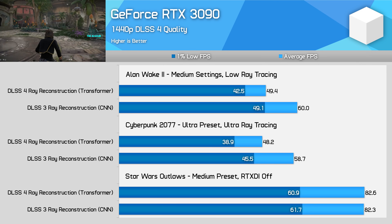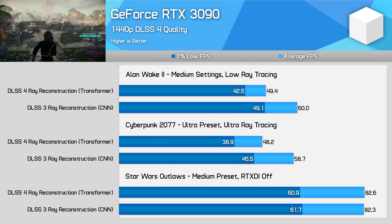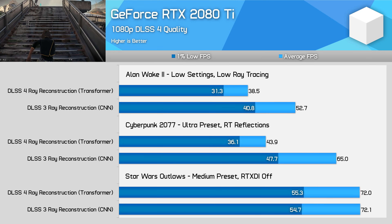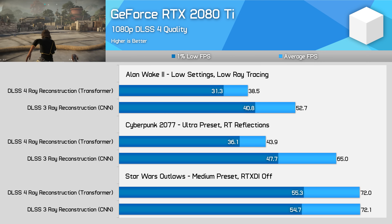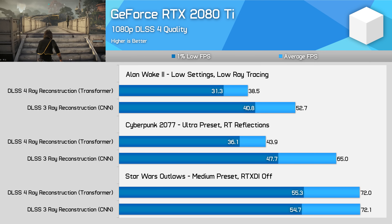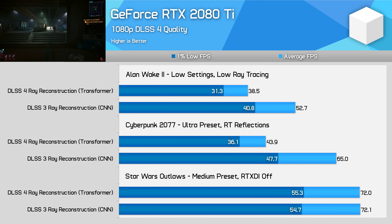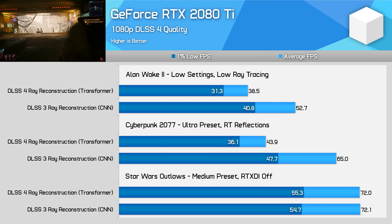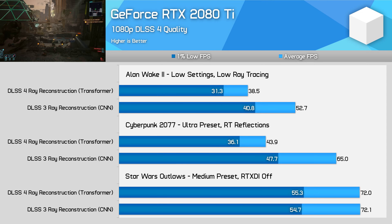The most likely explanation for the performance difference between Ampere and Ada Lovelace is the difference in tensor core architecture, with Ada supporting a wider range of precisions that are potentially being utilised here. As for Turing, with the RTX 2080 Ti, this GPU is really only suitable for low quality ray tracing today. I had to dial back to 1080p with DLSS Quality and the lowest quality settings used so far. In Alan Wake 2, I saw a 27% FPS reduction using DLSS 4 ray reconstruction versus DLSS 3, and a 32% reduction in Cyberpunk 2077. This makes it hard to recommend the newer model on older 20 series GPUs, and of course you do need ray tracing to use ray reconstruction.